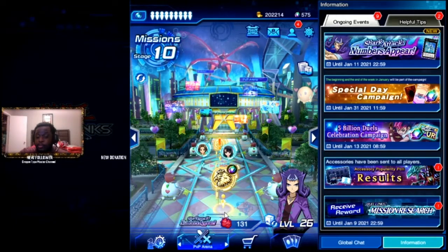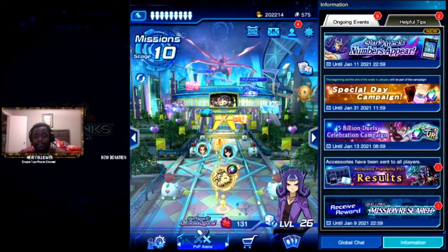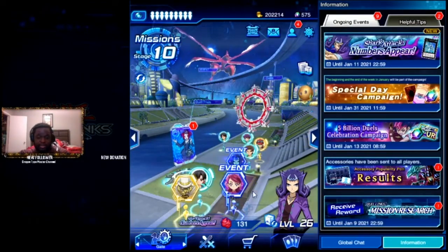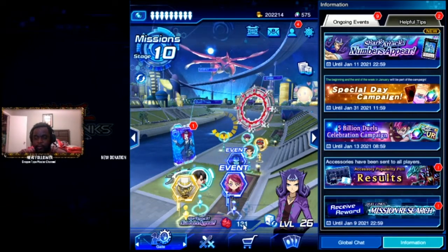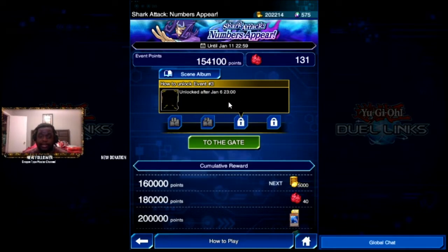For my new people in Yu-Gi-Oh Duel Links, Shark — the character I have right now — is available to unlock in the event. To unlock him, you have to earn points by beating either Shark or the Ghouls, which will be the two icons with the event around them. If you beat any of them, you earn points to unlock Shark. When he becomes available, you'll have to complete Challenge 1 and Challenge 2, and then tonight — at least for my time zone at 11 — you can go ahead and beat Shark and unlock him.